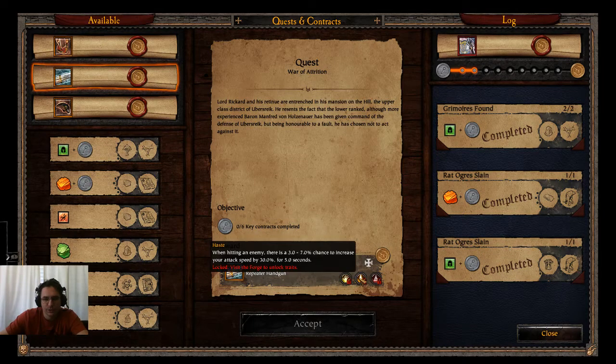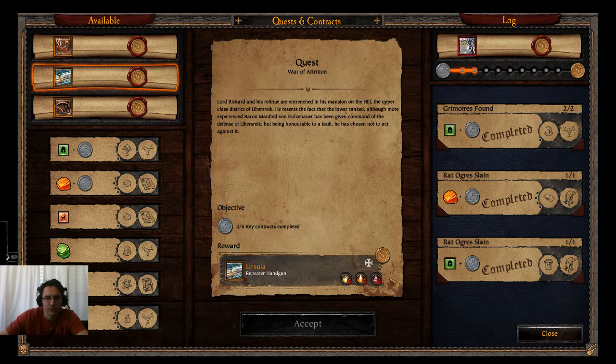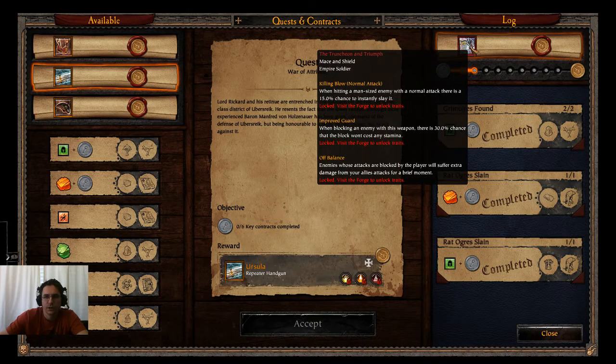Taking a look at the Repeater: on Exotic, you can change the stats. This one has replenish ammunition, a chance to increase your attack speed, and — wow — an 80-100% chance of penetrating one additional target. So you can have rupture on an item, which is kind of rare. That might be pretty nice. But I'm going to stick with this Truncheon and Triumph.